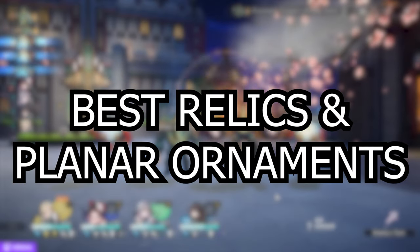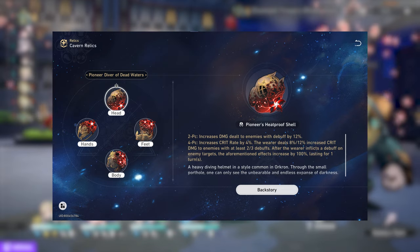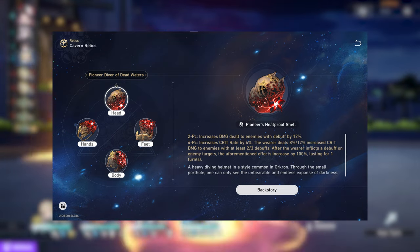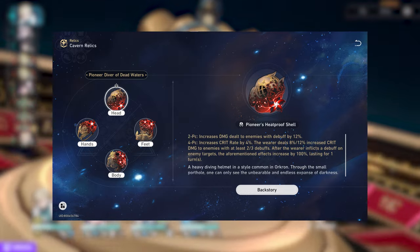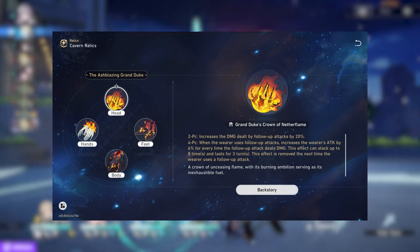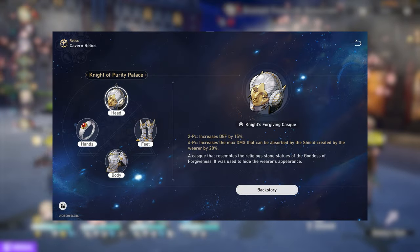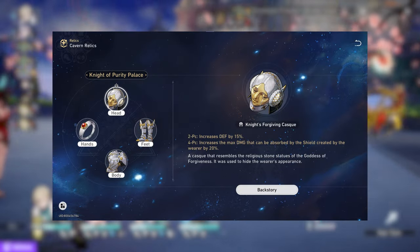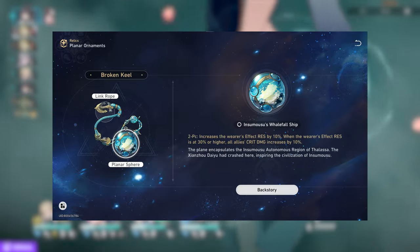Adventuring's best relic set is a 4-piece Pioneer Diver of Dead Waters. He has more than enough shielding for most people, so what's left is to buff his damage. Since both his signature light cone and his ultimate apply a debuff, getting max stacks on this relic is relatively easy and makes this a very good set for him. However, players without his signature light cone may struggle with uptime on the 4-piece bonus, so for more damage you can settle for a 2-piece Ash Blazing plus 2-piece whatever, like Hacker Spacers or Pioneers. For a more defensive role, 4-piece Knights of Purity would be great for bigger shields. As for planet ornaments, Inas Aceldo would be his best option for damage scaling. If you see him more as a support, Panacony, One Whack, or Broken Keel will do just fine too.